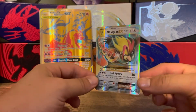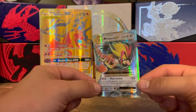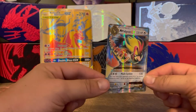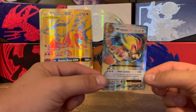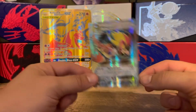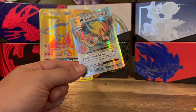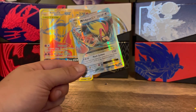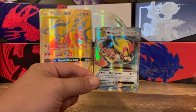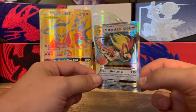These had some pretty good pulls. XY is a good era, and the XY Evolutions set is a wild set — you can get pulls like that Charizard, which I'm very excited about. Remember to like and subscribe so we can get some more of these!